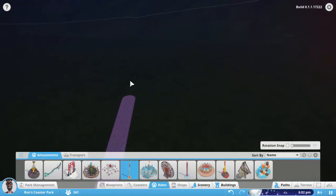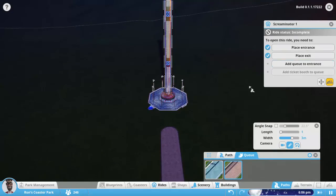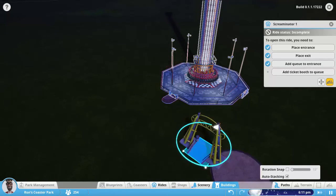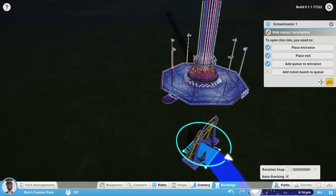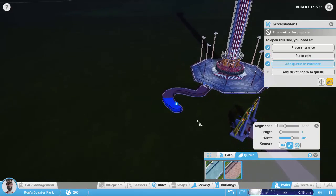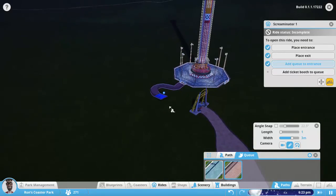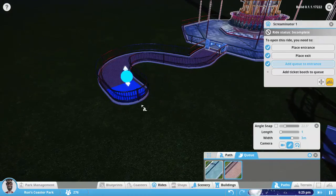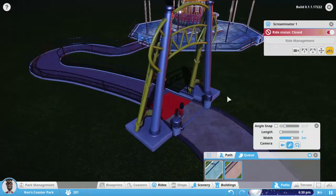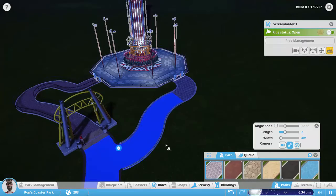The next one we've got is the Screaminator. I'm going to put him right back in the back here. Give him an entrance and an exit. Got a queue. I like to put the ticket booth in place first so I can get it exactly where I want it. Just make sure you put the skinny edge facing the queue. And now I can drive this guy exactly where I want it and make a nice little cool meandering queue. I thought I was going to go up — I did not want to go up. I guess if you click and drag it, it makes it go up. Learning new things every day. Turn that guy on and give him a path.